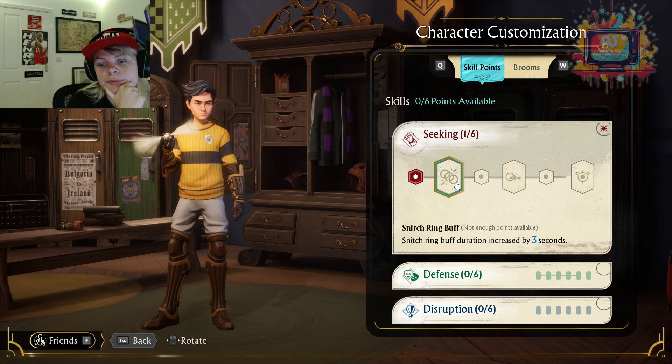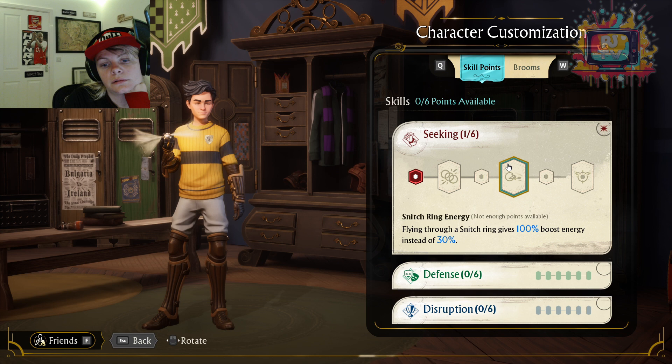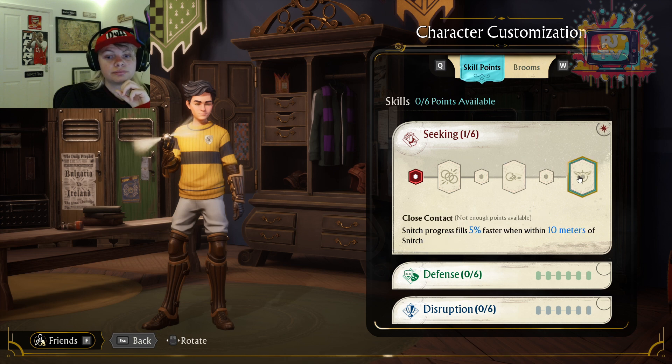Snitch Ring Buff Duration increased by 3 seconds — so the rings last 3 seconds longer. That's what you want — you definitely want that boost, 100%. That's such a jump — you're getting 70% more boost energy. That's insane — you've just got to fill out the Seeker's seeking skills, because those are just insane. Snitch Meter Distance — maximum Snitch Meter fill rate, gaining 15 meters — cool, fair enough.